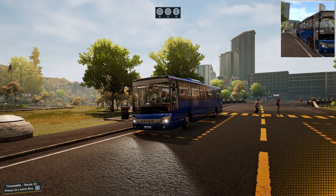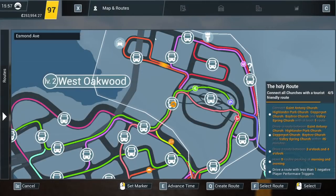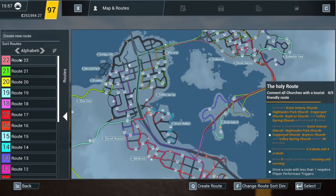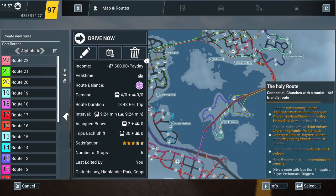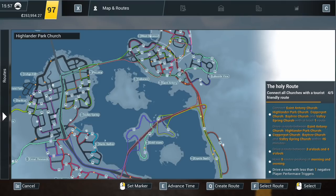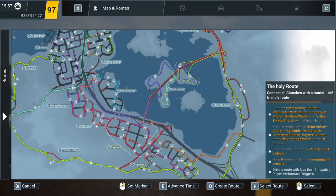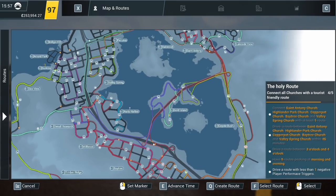Hello everybody, it's Joe here and welcome back to Bus Simulator 21. Today we're down at Highlander Park Church where we are about to drive our Route 22. It's this absolutely massive route which, if we pop into the map view, does go round the whole map. It basically starts here at Highlander Park Church and pottles about down here. So it doesn't really go round the whole map but it does go round a sizeable chunk.